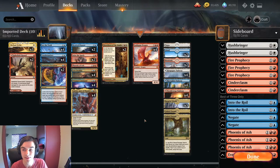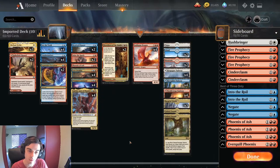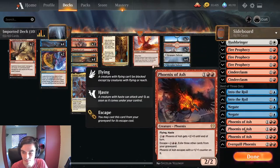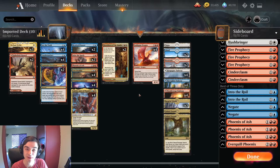Now what's in the sideboard? There's a couple of Hushbringers for all those pesky ETB effects. We also have Fire Prophecies and Cinder Clasms — great removal for go-wide decks or decks with particular threats like Anaxes. We have Into the Royals where you can bounce things, Negate for control matchups against ultimatums, Phoenixes of Ash for your rogue matchups, and Everquil Phoenix for any deck with a lot of removal — you can mutate onto Vadrok and get a whole host of mutate triggers. But that's the deck. Let's see how it plays.